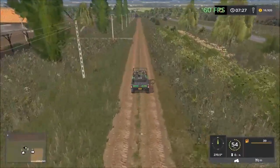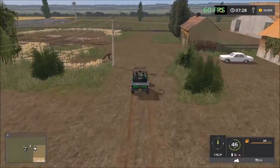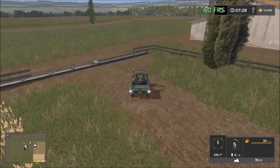Here is the cow facility. All the cows are here, with troughs down here and pastures over there.